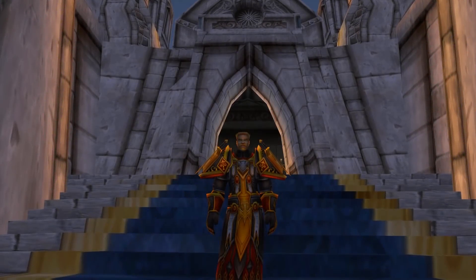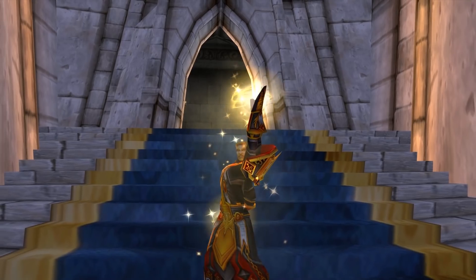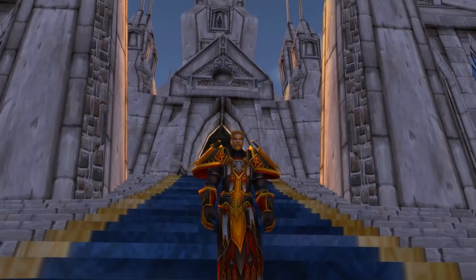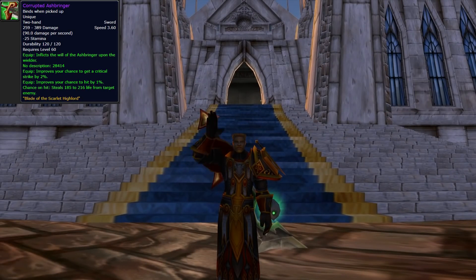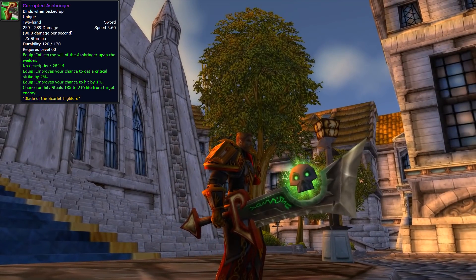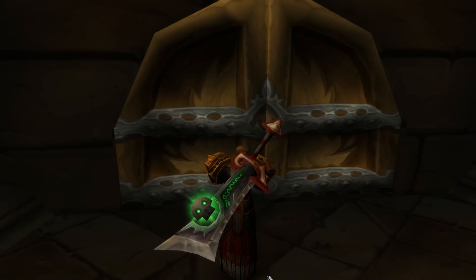And now it is time to shine a light on one of the most storied, iconic, revered weapons in all of Classic World of Warcraft — the Corrupted Ashbringer. This weapon is so cool. When you equip it, your character turns dark. It's got mysterious text that reads: 'It inflicts the will of the Ashbringer upon the wielder,' and it's got an amazing backstory.